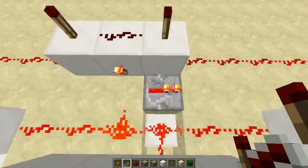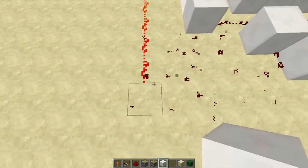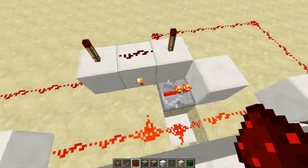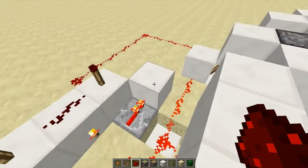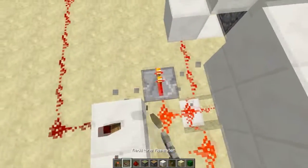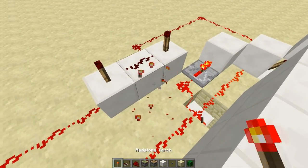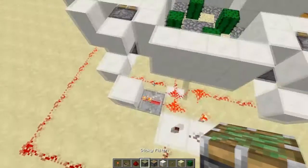We want this to stay on the circuit, so we're going to put a repeater there and then a block there. I'll lead the wire the other way so we have more room. Basically what it's doing is: once this is powered, it sends the power through a repeater to this block, then to this redstone — and this redstone reconnects back to itself, infinitely powering itself. So even if we take away the original power source, it stays powered. That's exactly what we want.